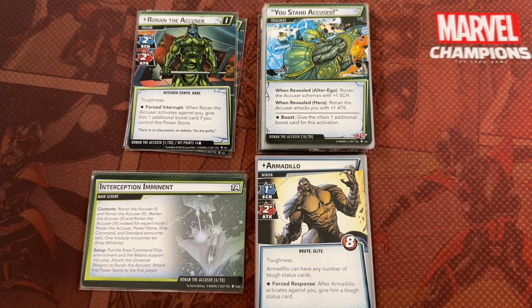The final main reason people might not be as interested is because it monkeys with the theme — it would be kind of weird for Armadillo to be out in space with Ronan the Accuser. Don't get me wrong, I'm a big fan of theme too, but I've read comic books long enough to know it's not entirely outside the realm of possibility that Armadillo could end up hanging out with Ronan the Accuser.